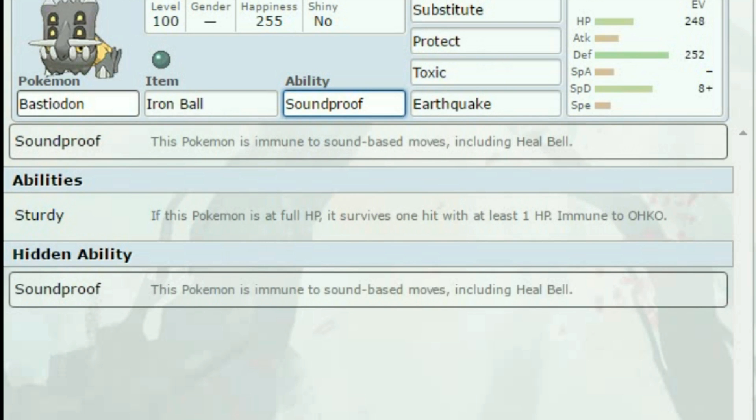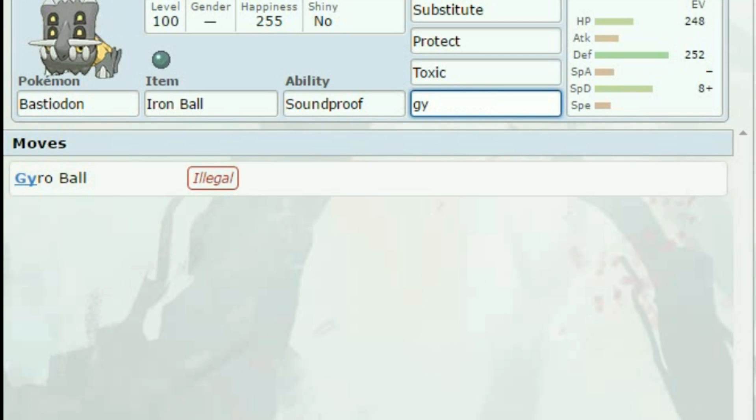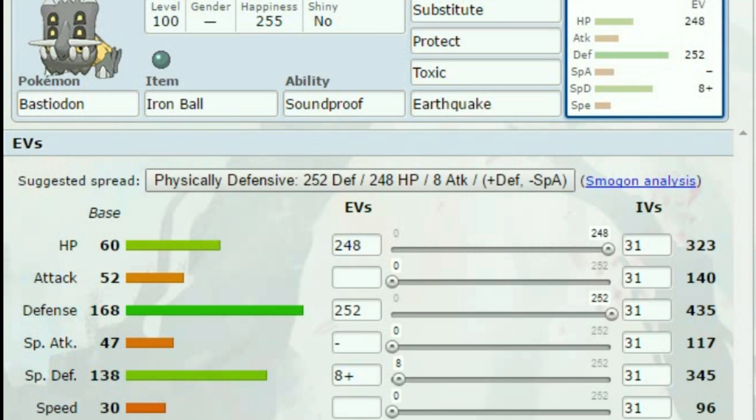For Bastiodon, I went with Iron Ball so that if Beheeyem does get up a Trick Room, we can toss in Bastiodon with Substitute, Protect, Toxic, and Earthquake. I could give it Gyro Ball — but no, Earthquake it is. I made him physically defensive: 252 Defense, 248 HP, and 8 Special Defense. He's not going to be doing much — he's mostly a wall. A really good wall.